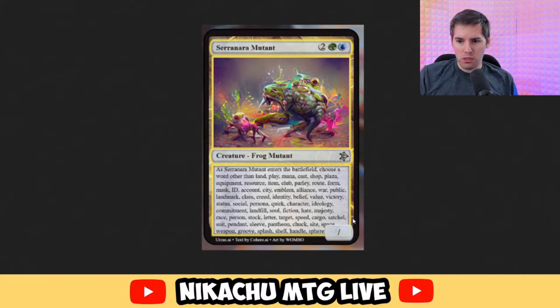Saranara Mutant. Blue, green, two generic for a frog mutant with no power or toughness. As Saranara Mutant enters the battlefield, choose a word other than: land, play, mana, cast, shop, plaza, equipment, resource, item, club, parley, root, form, mask, ID, account, city, emblem, alliance, war, public, landmark, class, creed, identify, belief, value, victory, status, social, personal, quirk, character, ideology, commitment, landfill, soul, fiction, hate. So basically there will be no word that you can say — it was listing every word for AI speech. I guess it becomes that until end of turn. Back to Robo Rosewater, my favorite AI generator.